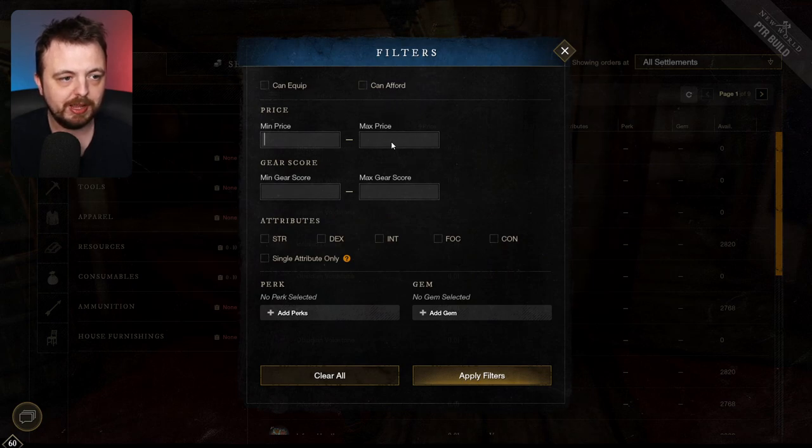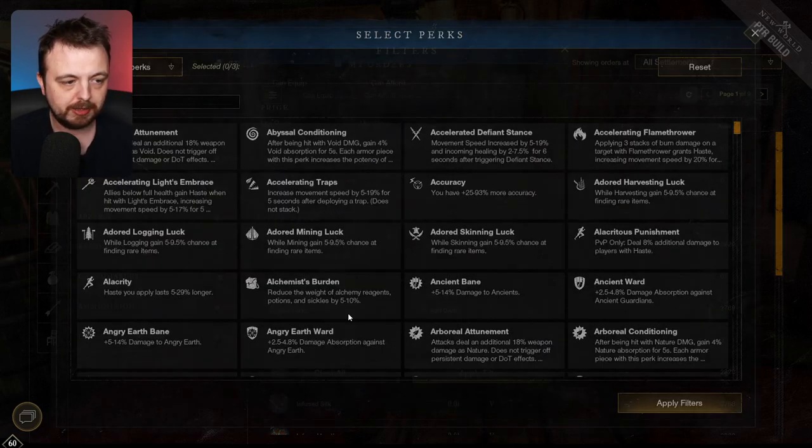We have a kind of quick four-box layout with min price, max price, gear score settings, and attribute toggles. You can literally just pick, like, okay — I want strength and I want it to be single attribute only. Or if you wanted strength and dex you could do that, and then filter by quality like gold or grey.